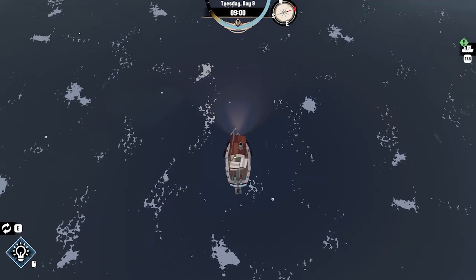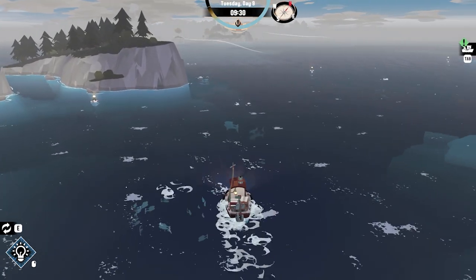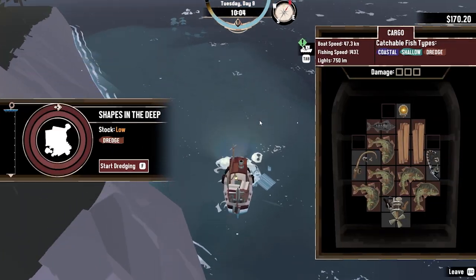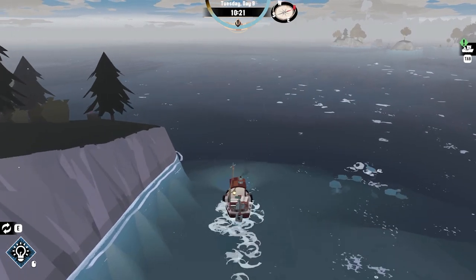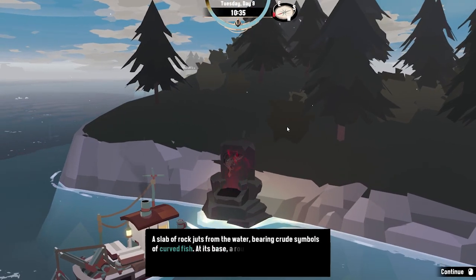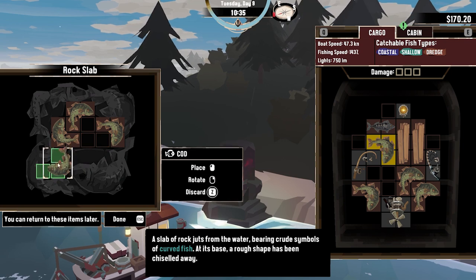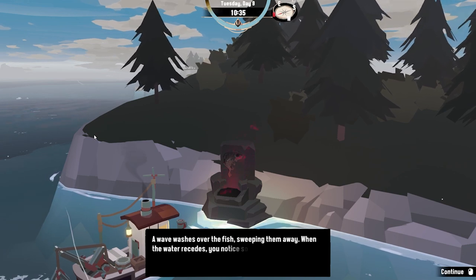Let's go back to the little shrine thing — I want to see what happens when we fill that up. Some big stuff in there — like tuna maybe? I definitely want to get that ocean rod. Oh, this looks like scrap. I cannot get it. Yeah, two of these should be enough. I might even take that trophy one back so I'll get more money for that. 'A wave washes over the fish, sweeping them away. When the water recedes, you notice something is lodged against the rock. This is a sinew spindle.'